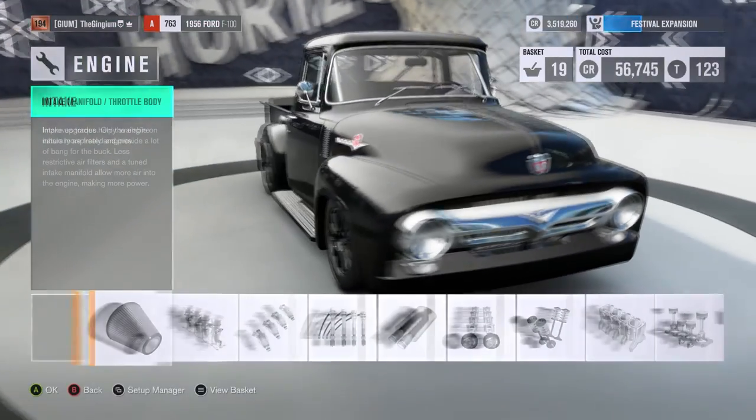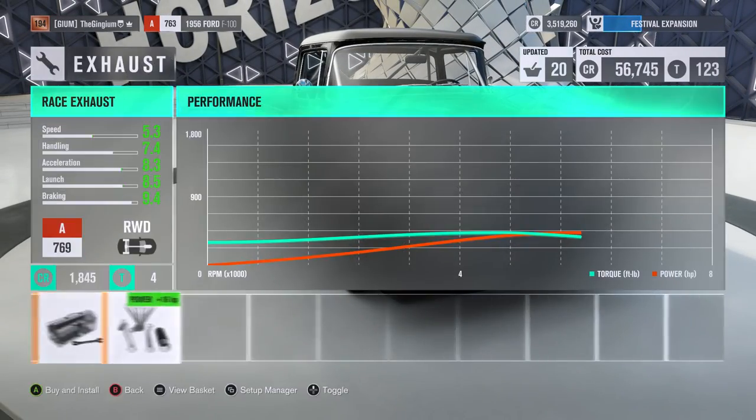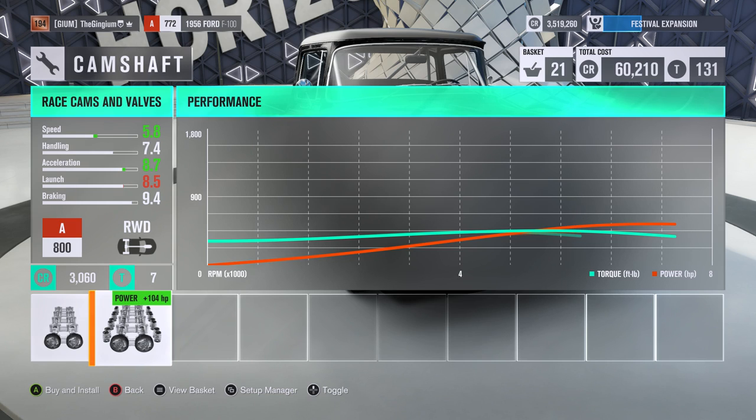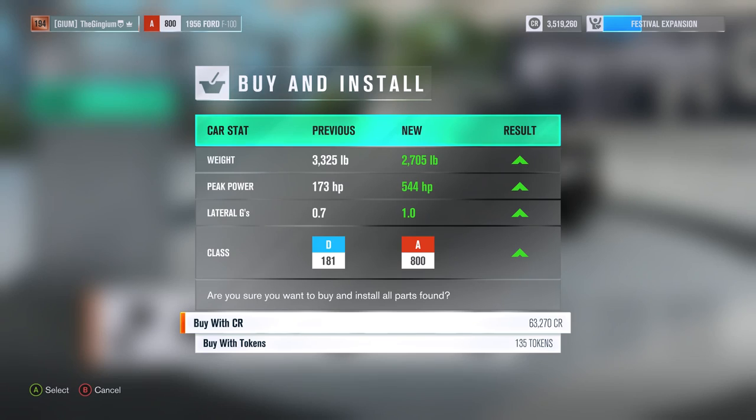We definitely want a new trans and a new diff in there. Then for power we've got exhaust and cams - that's perfect. Literally just drop a cam in there and we're at the top of the class: 2705 pounds with 544 horsepower.